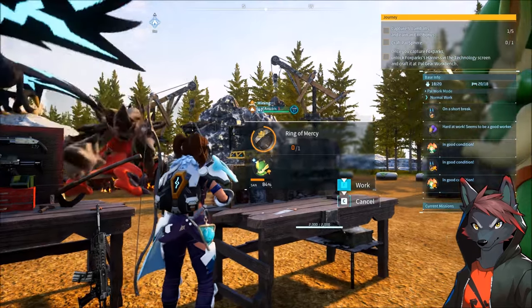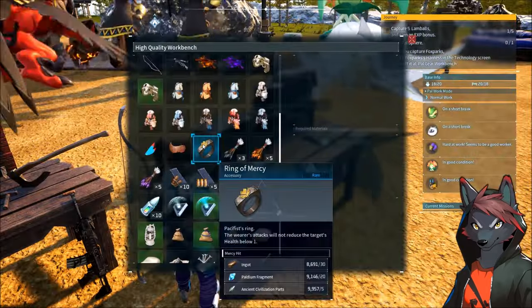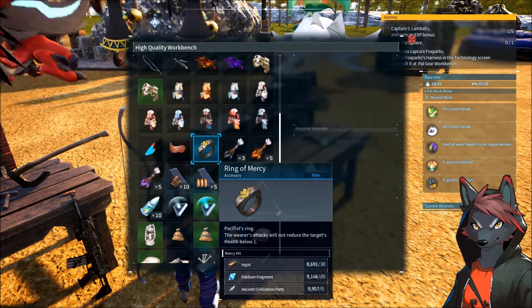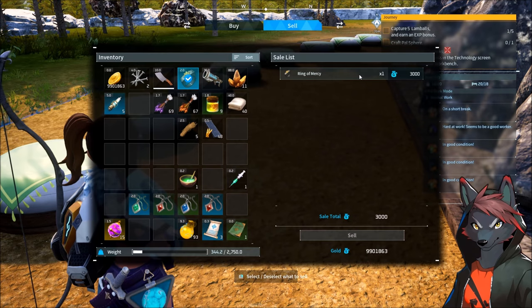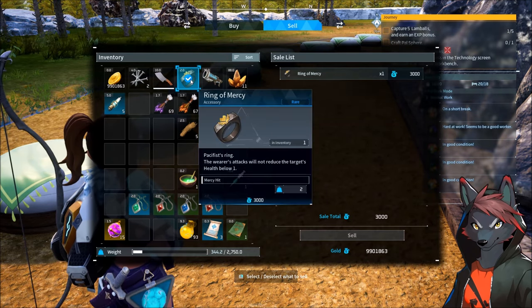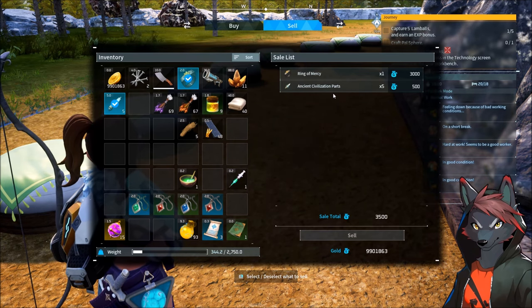Now is there something wacky with Ring of Mercy? It costs 30 ingots, 20 palladium fragments, and 5 ancient civilization parts — but if you have a crazy excess, maybe you craft a couple of them. Ring of Mercy sells for 3,000 gold, which means we're getting 100 gold per ingot. Minus the opportunity cost on the five ancient civilization parts, we're still over 80 gold per ingot.